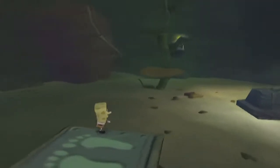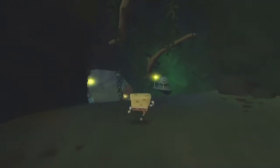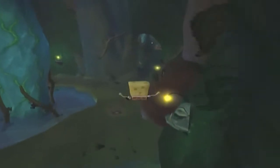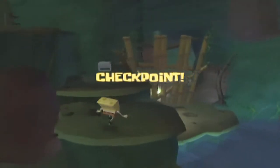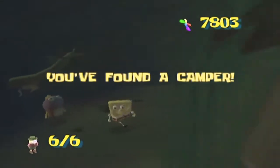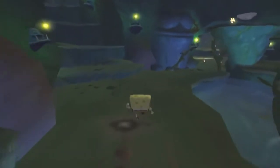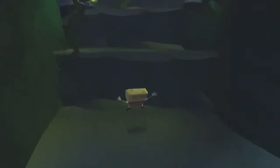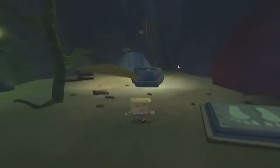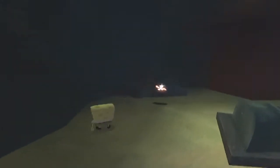I manually detonated the cruise bubble — I fired it and then pressed L to manually cancel it — and the blast radius was able to hit the button anyway. That opened up the doorway to the final part of the kelp caves, where we'll find not only the exit but also the last camper of the level. Now that everything's cleared up with SpongeBob, the goal was to open up the rest of the kelp caves and clear out all the enemies.